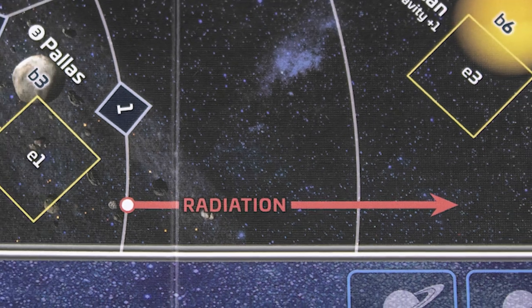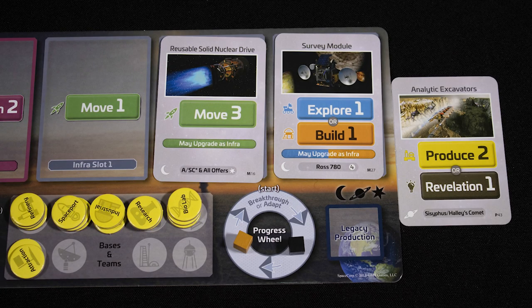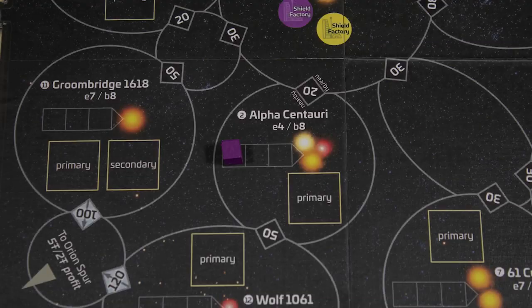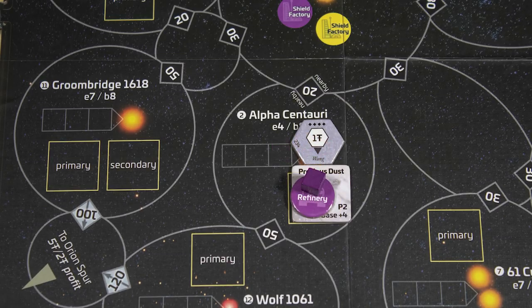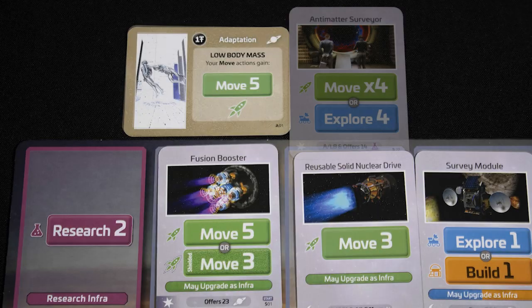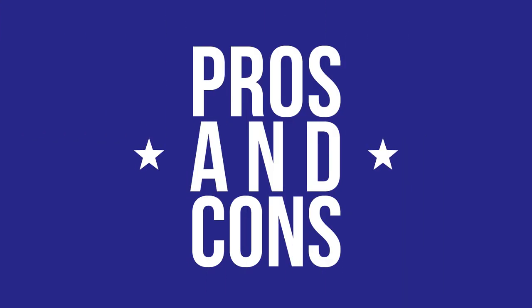The second era introduces radiation, which makes space travel more costly, as well as technologies you can discover with the Revelations and Genetics actions. The final era introduces interstellar travel, which takes multiple turns, and colony building. Infrastructure gets better through each age to help you, but the distances between things get much, much bigger.